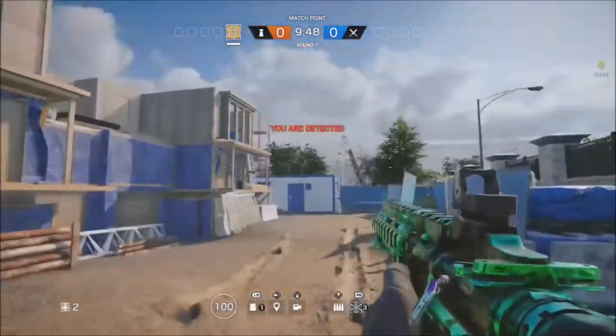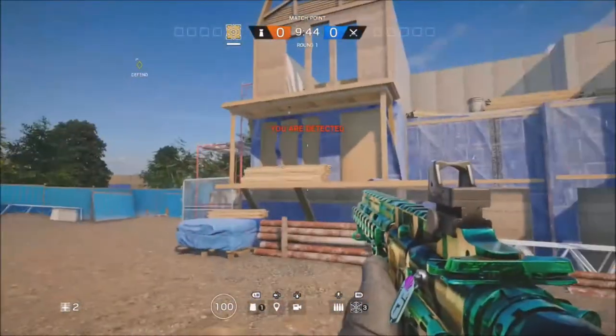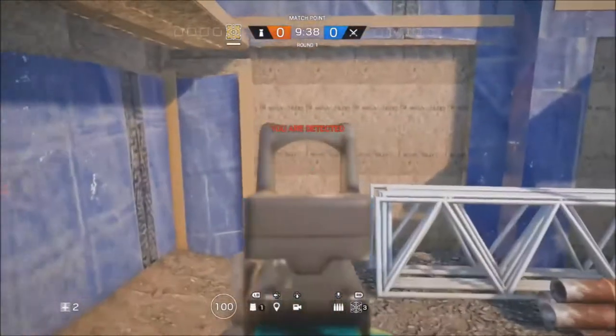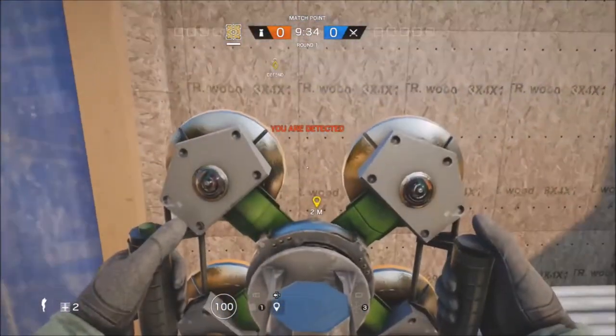Alright guys, so in today's video I've got a glitch that I can do on House. What you will need to do is come to the construction site, which is just by the main entrance area, and you will need to have Jaeger or his ADS.